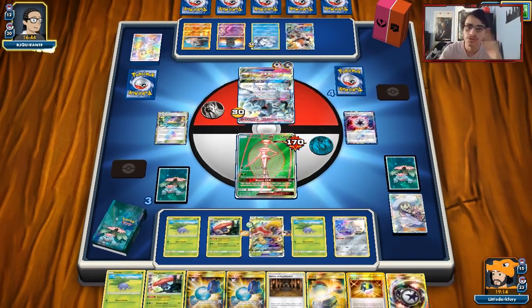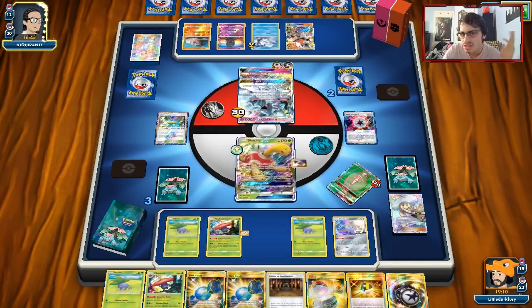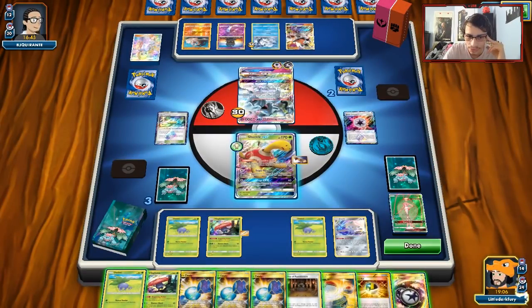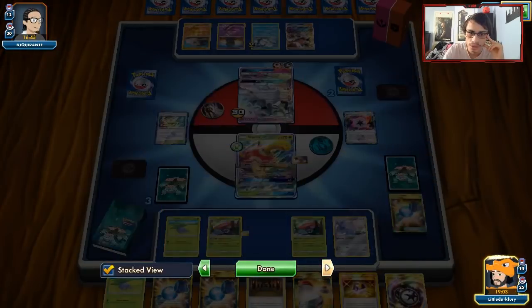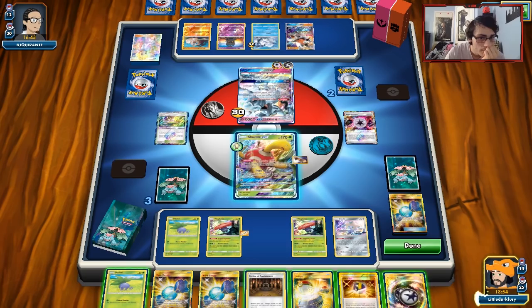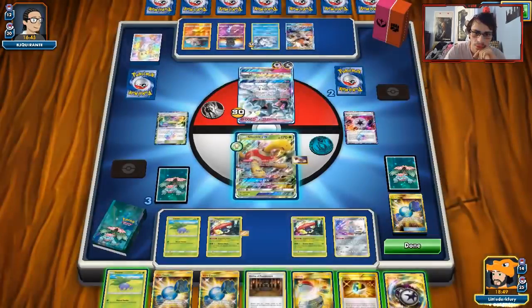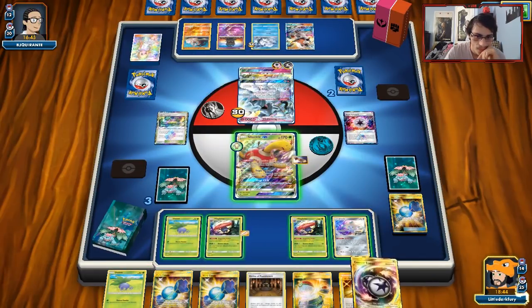He's been getting insanely lucky this match with all his heads. This game is basically over. We have three energy left in the deck. We drew a Judge — I don't know if that's helping. We know he has a Lycanroc in hand. Shuckle is going to be KO'd by him anytime. He's already got two energies on him. He's only doing ten with the Life Force in place — maybe it is better to attack with Shuckle here.